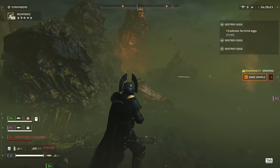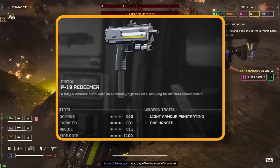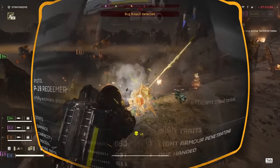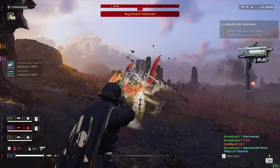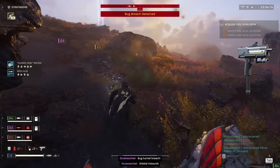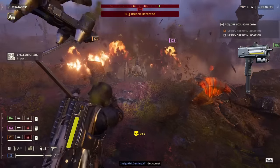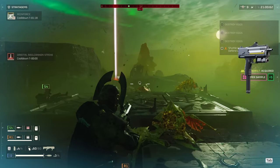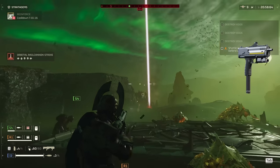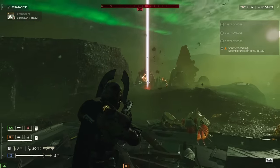Moving on to the trusty sidearm that's gonna have your back when the going gets tough — the Redeemer. Here's a little pro tip: switch it to semi-automatic mode. When you're in a pinch, out of primary ammo, or in the middle of a reload, that single-fire capability is a lifesaver. It's all about those precision shots, taking out the smaller non-armored baddies with just a few hits while not wasting ammo. The Redeemer is your reliable backup, ready to step up when you need it most.